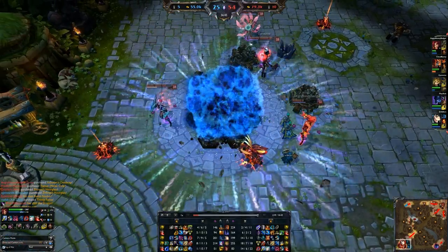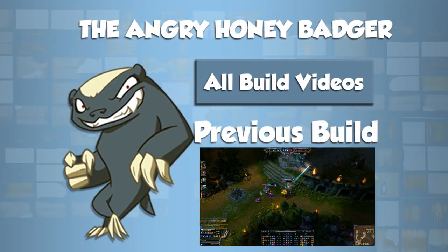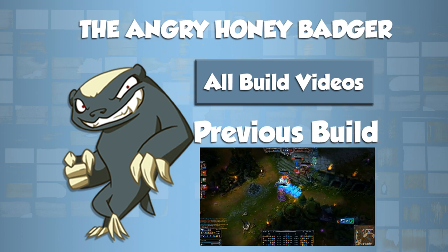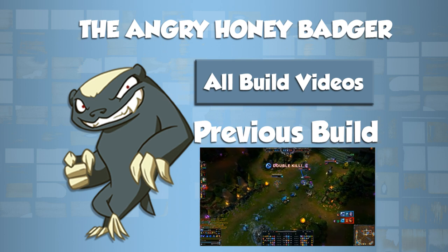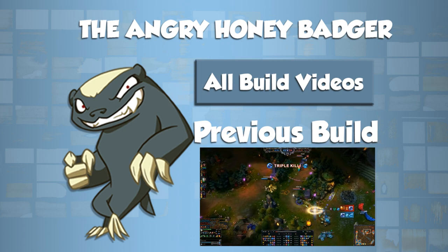That's the build for Zyra — leave me comments below, a like and subscribe. We're going to get hooked by a Thresh but I have damage and I'm not afraid to use it. We'll pick up one kill, get very low, pick up one more kill on Varus, then get this minion out of the way to stun Anivia, and use one more Q to pick up the triple kill right as we die to Xin Zhao.